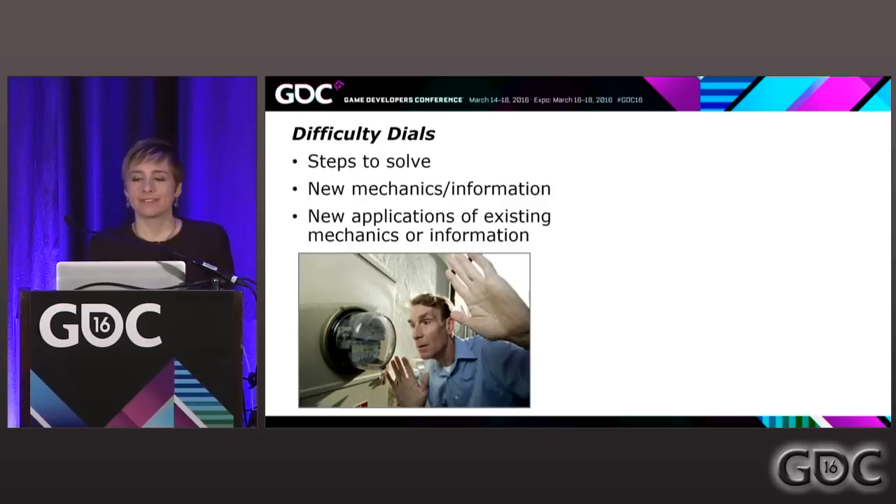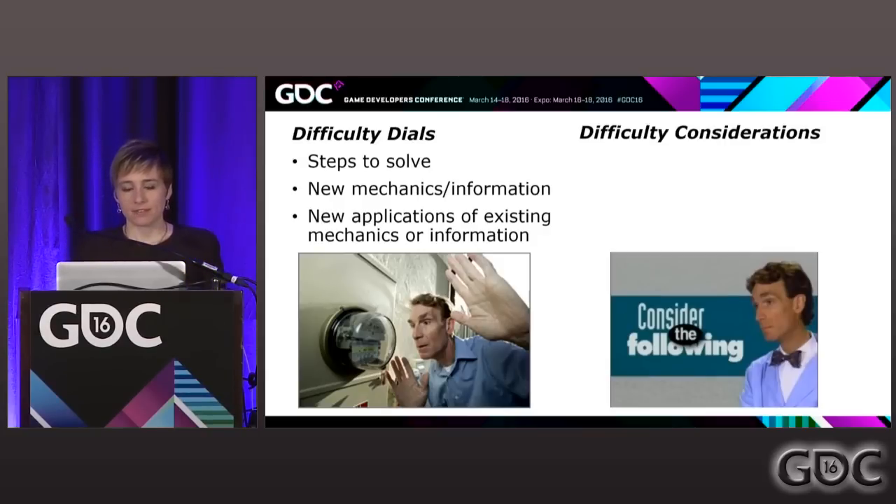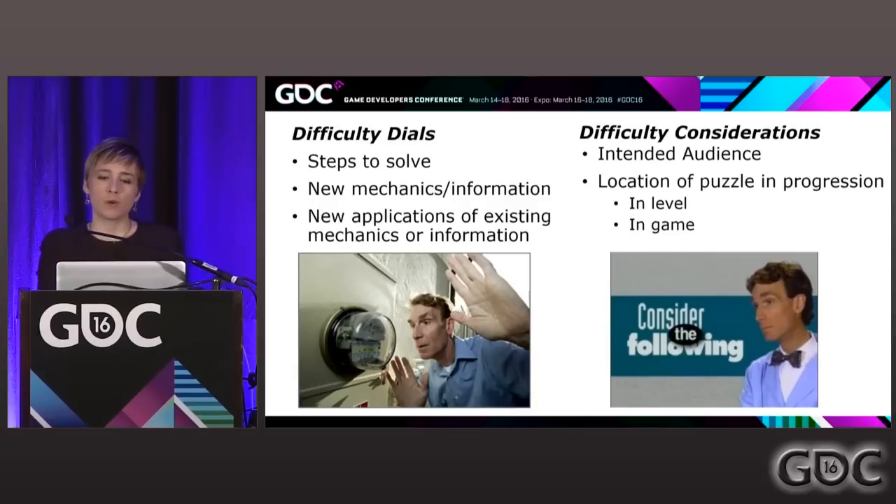That's half of the puzzle — no pun intended. You're not going to find the appropriate level of difficulty just using these dials in a vacuum. You have two forces acting on your designs that are going to influence difficulty as well: your intended audience and where your puzzle is in your game.